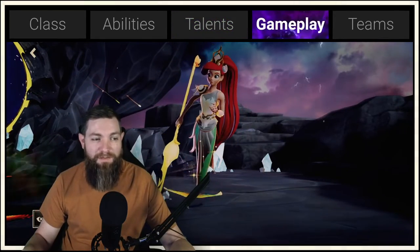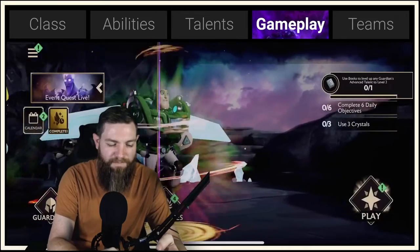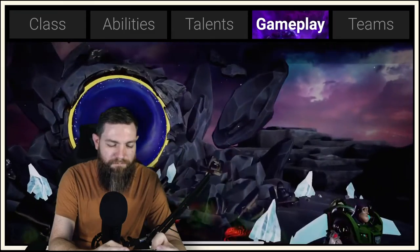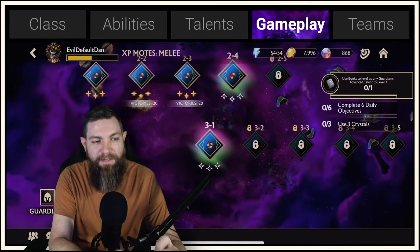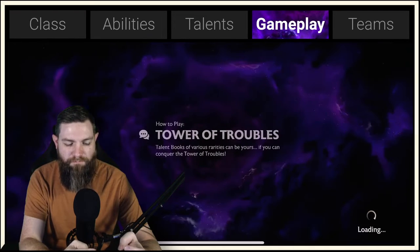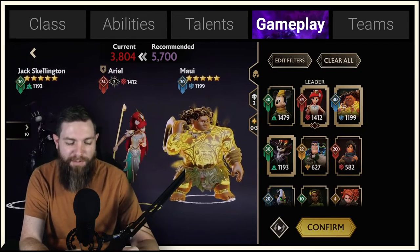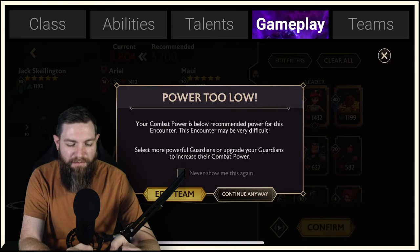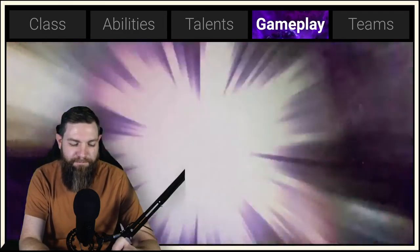Now let's get into some gameplay with Ariel. We'll hit up one of our dailies and go into the melee events to level up Ariel a little bit more. We are definitely outnumbered here by almost 2000 power, but we're going to take in the team I really like — Jack, Ariel, and Maui — and get in there.